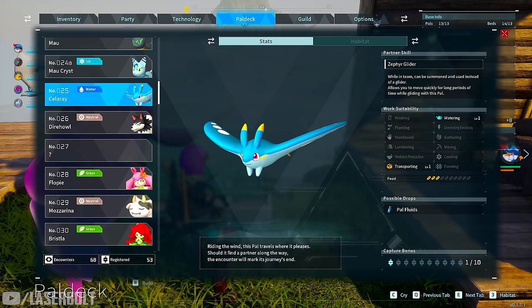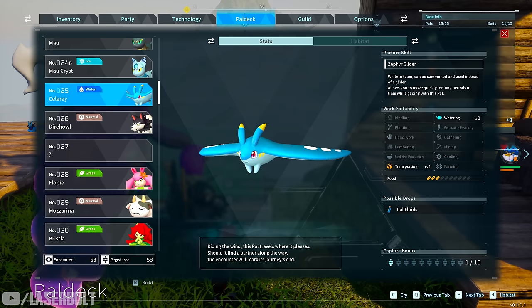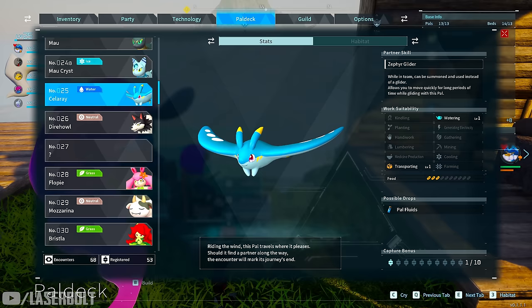The next one is Celaray. The reason I like him is he gives you a really good form of transportation without needing to spend points or materials on a glider. If you unlock the saddle that lets you glide with him, he'll give you a glider effect without having a glider in your inventory. It's always recommended to have a glider in your inventory too, but he's a great option if you don't want to build one.